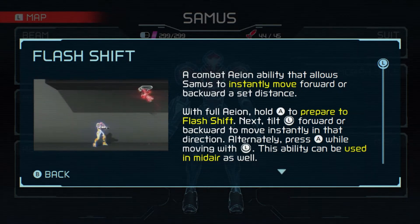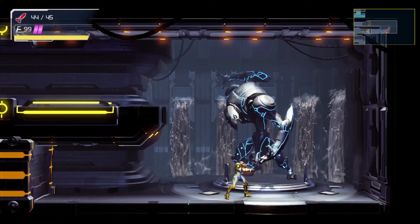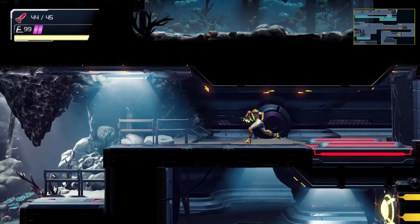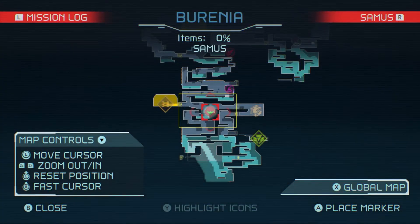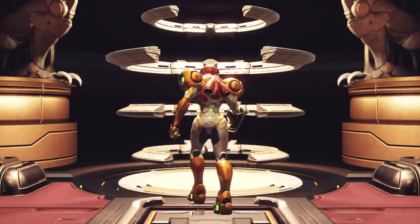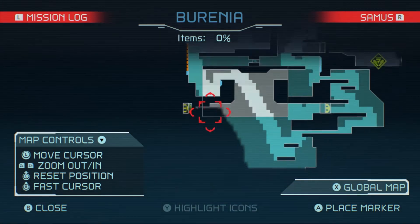It's a combat Aeion ability that allows Samus to instantly move forward or backward at a set distance. Basically it's a teleport move — it's pretty cool. This makes traversing things a lot easier, as you could imagine. I haven't really used it effectively against the EMMIs yet, but as you can imagine you could probably do a really good job of getting around EMMIs with the Flash Shift.